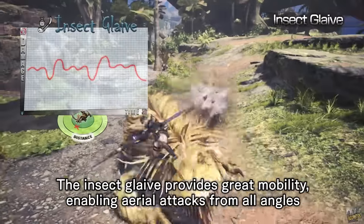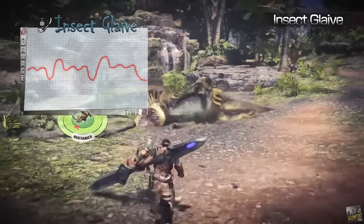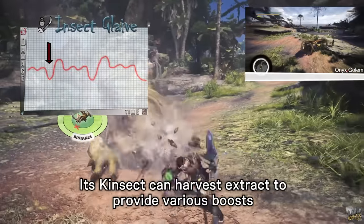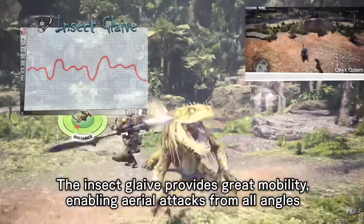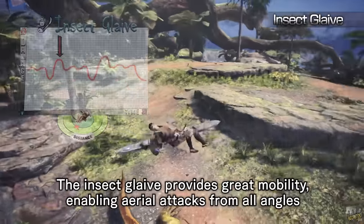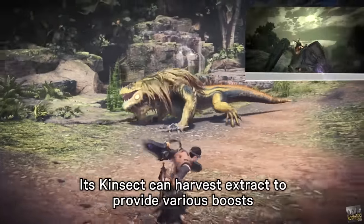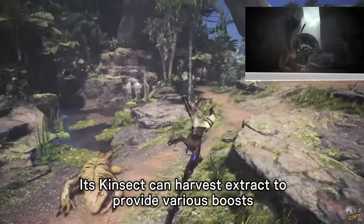Looking at the Insect Glaive's damage output, we see fairly high normal damage, but with this weapon in particular you have a very important job for the team: mounting the monster. There is a drop off in damage when you are actually mounted on the monster dealing little to no damage, but the end goal is to attack the monster enough while mounted to topple it, giving you and all your teammates a huge window to lay down damage. The Insect Glaive will be right at home with anyone that liked the mounting mechanic in Dragon's Dogma. The Insect Glaive will keep you closer to the monster than any other weapon — because half the time you'll be riding it.